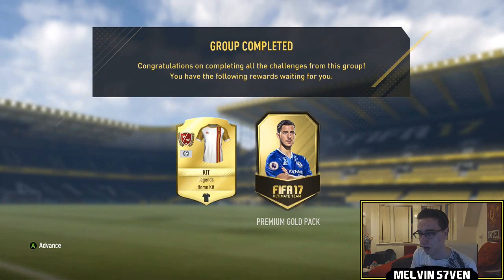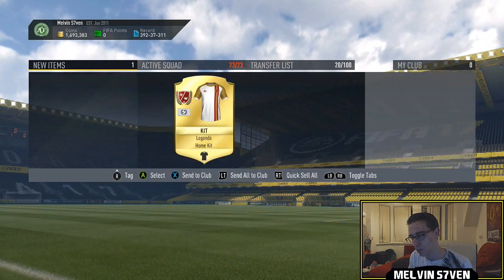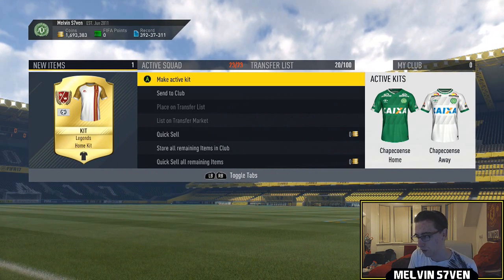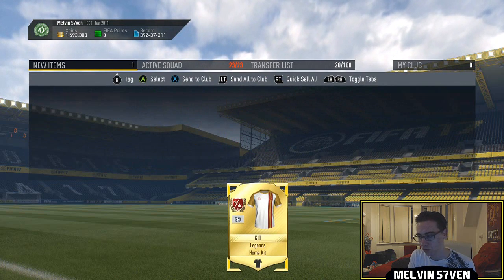So we get a Legends kit and a premium gold pack. And I will apply the Legends kit but not yet because obviously I've got the Chapakonsk kits for obvious reasons. I'll store that in the club.